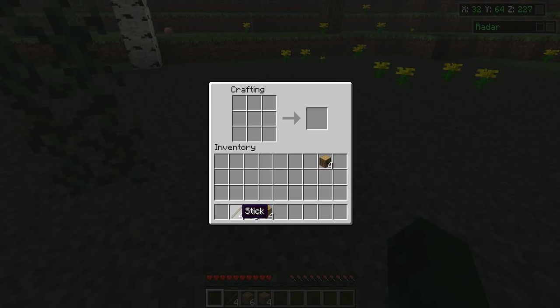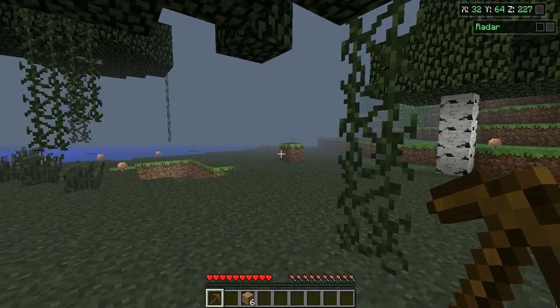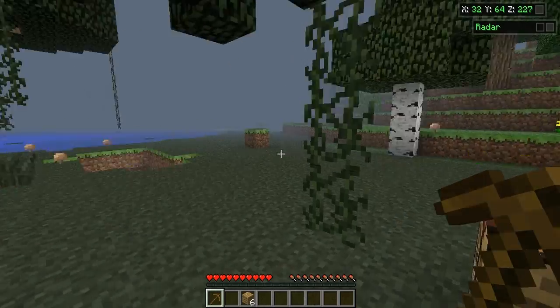Let's make a pickaxe here. So what you're going to need is the sticks — one, two, right there, just like that. This would be the handle. And now you need the wood planks, and you go straight across. It doesn't look like a pickaxe, but it has a line and then a line. Now what you do is left-click, drag it into your bottom bar, and now you have a wooden pickaxe.